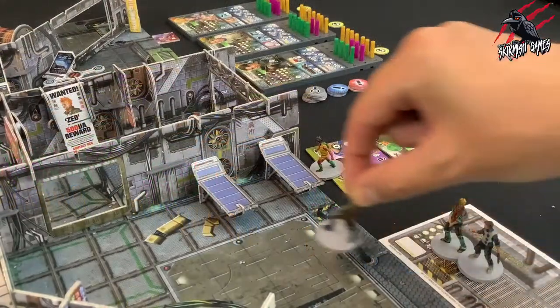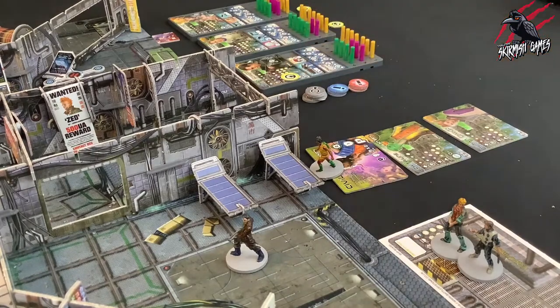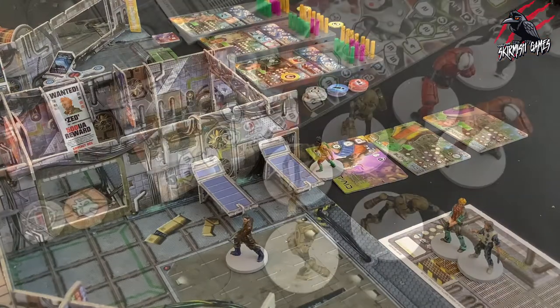And then finally, Step 4: play passes to the next player clockwise around the table. When all traders on the board have been activated, move on to the purge phase.